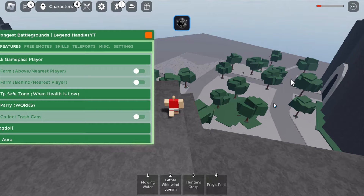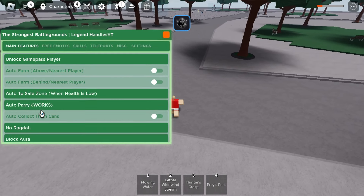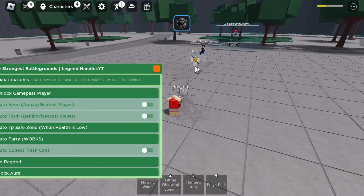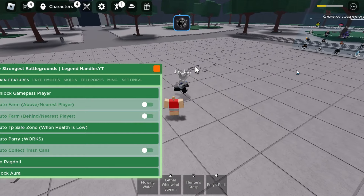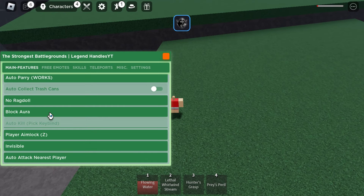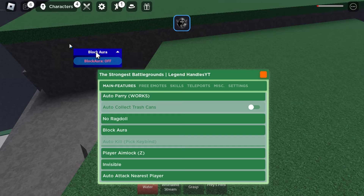When your health goes up you should be able to leave. This is really good because it's like a god mode — you'll never be eliminated. There's also auto parry, which is really good because as you can see, if someone tries to hit you it just blocks — I'm not even pressing any key binds.